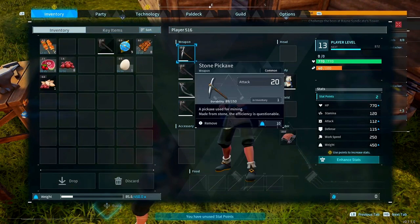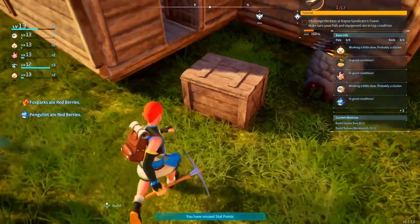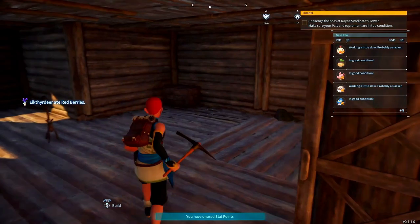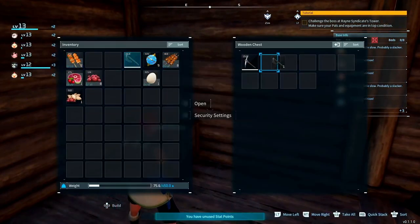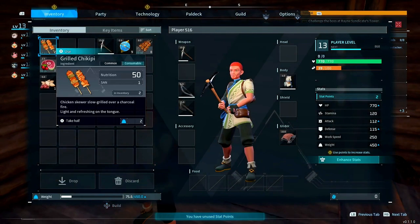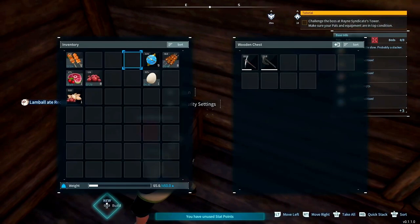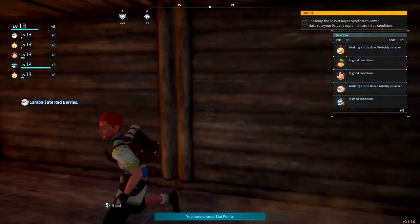We do have a metal axe, so let's put the stone one away and the extra metal one. I kinda wish I put my door on the other side - I might change where the door is. Let's put that axe away and get the metal pickaxe. So now all of our older tools are put away and we have an extra metal axe. That's very, very useful.